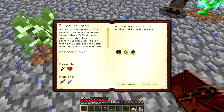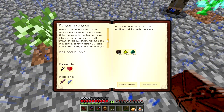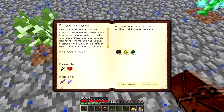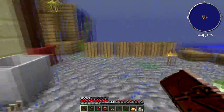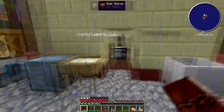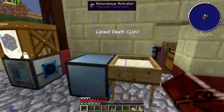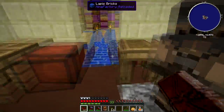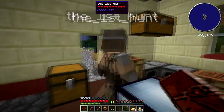The mushroom quest - Fungus Among Us - says: sift sand until you receive ancient spores, plant these on a dirt block near a barrel filled with water to start turning the water into witch water. While the water turns to witch water, mushrooms will spawn on the mycelium. Placing sand in a barrel of witch water will make soul sand, and sifting soul sand can give us nether plants and resources.